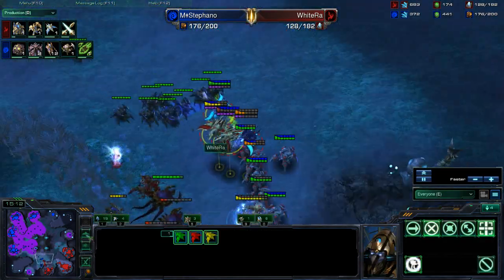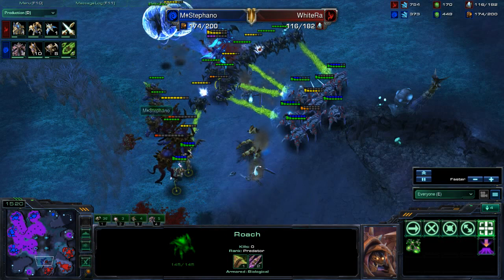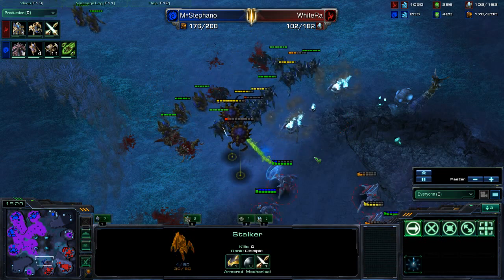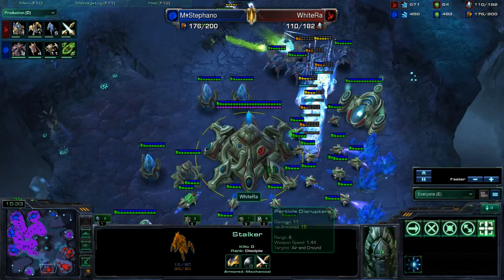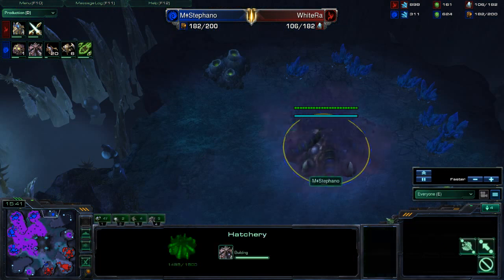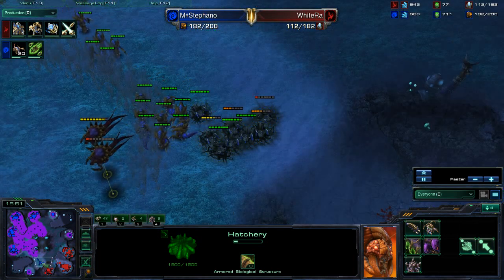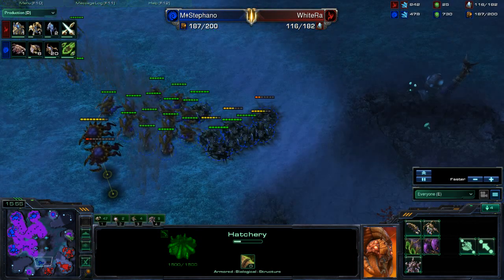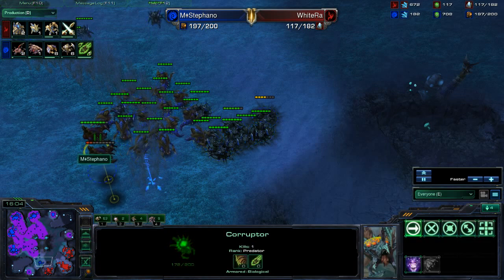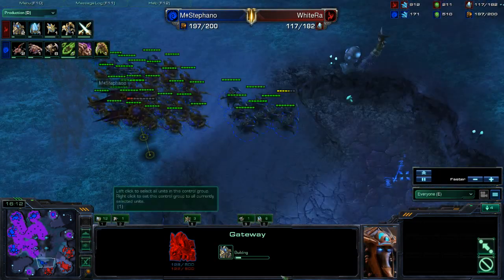We see another engagement right now. The Phoenixes are continuing to get picked off — they aren't that effective against the Corruptors, just because the Corruptors are armored, and the Phoenixes do extra damage against Light. It looks like Stefano, if not going to break through White Raw's army with this attack, the next one will be effective. Once White Raw loses this third base, he's going to be forced to GG. In the meantime, Stefano is taking a fifth base and dropping a macro hatchery at the third, so he'll be prepared for the follow-up. And just like that, an Infestation Pit goes down. He's getting plus one flyer attacks so these Corruptors are more than prepared to deal with any Phoenixes.